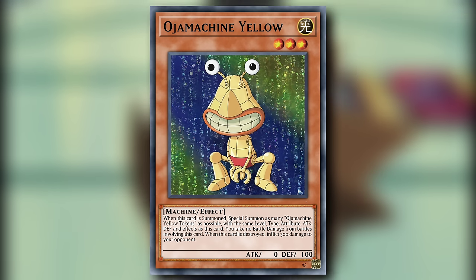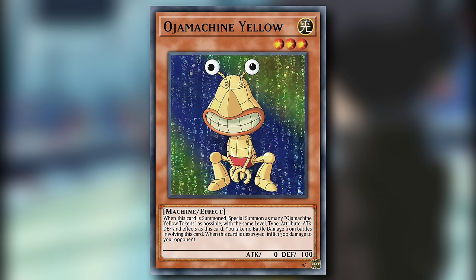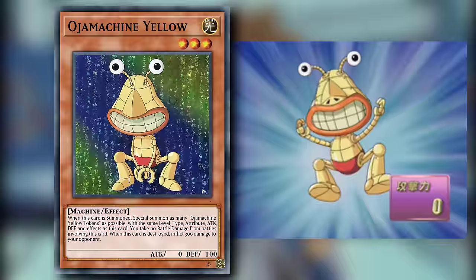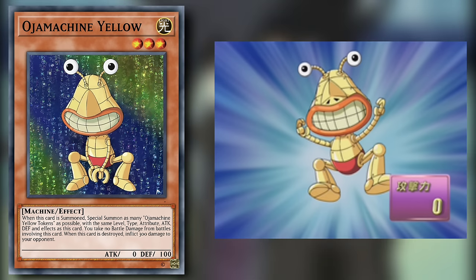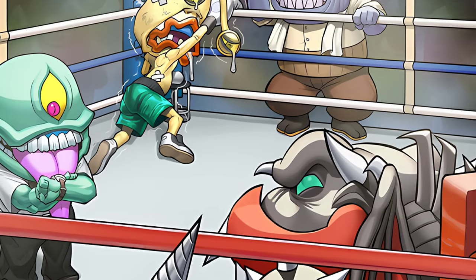Ojamasheen Yellow is a level 3 Light Machine effect monster with 0 attack and 100 defense. When this card is summoned, special summon as many Ojamasheen Yellow tokens as possible with the same level, type, attribute, attack, defense, and effects as this card. You take no battle damage from battles involving this card, meaning you take no battle damage from the tokens. When this card is destroyed, inflict 300 damage to your opponent. I really like the improvement on a base Ojama — all of the Ojamasheens, including their tokens, basically carry the effects of the tokens summoned by Ojama Trio. On average you're putting 900 to 1500 points of extra burn damage on board that can go off at any time. Bring these to the game immediately.